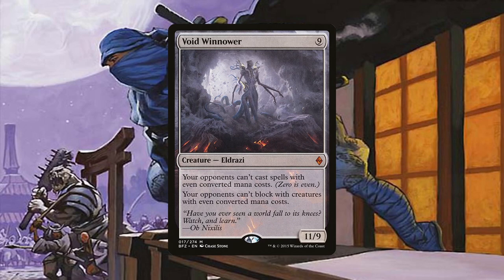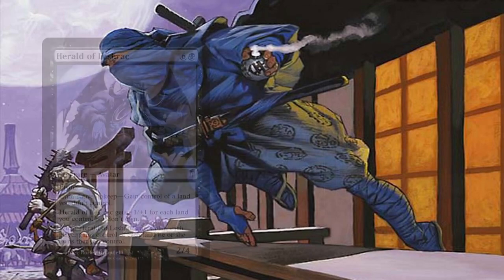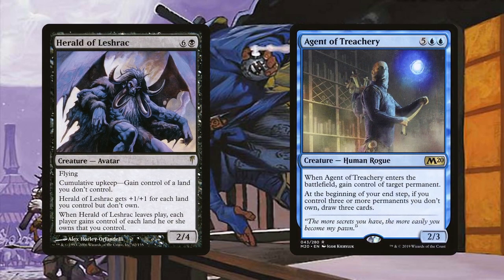Sometimes the best way to get rid of something is to steal it altogether. Herald of Leshrac and Agent of Treachery do just that. Contributing to the flavor of the deck, these creatures help us steal resources from our opponents — specifically lands. Getting the Herald early on is super oppressive because we steal a land per each counter on it. In a multiplayer game, there will be plenty of lands to steal. Unfortunately, we do have to return them if it leaves the battlefield, but we'll probably have enough lands to win the game by then. The Agent steals permanents when it enters the battlefield, so if we're able to bounce it and then cheat it back in via ninjutsu multiple times — potentially in the same turn — opponents might just scoop in response, giving us the win anyway.